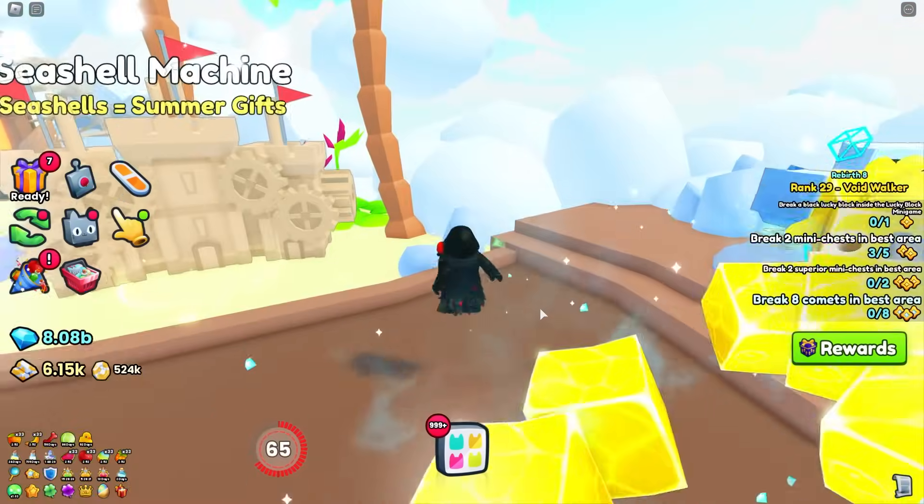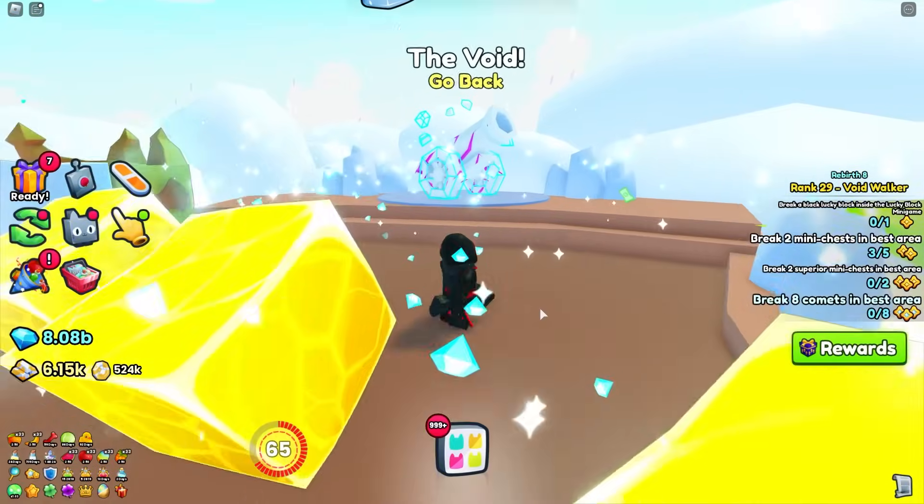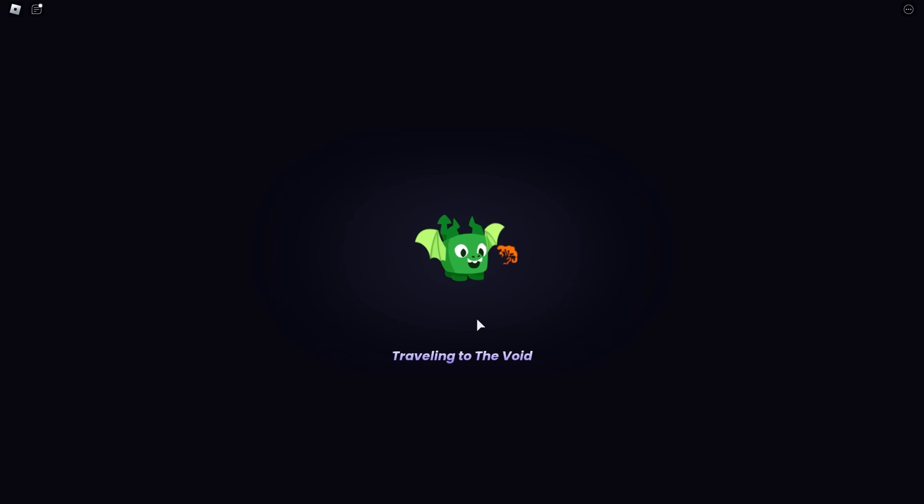What's going on everybody? It's Stevie, and we're back in PetSim 99. We got the new Beach World. It is accessible from the Void World. Let me just show you where that's at.